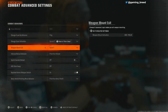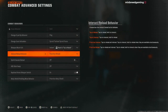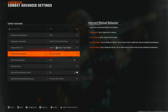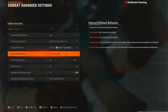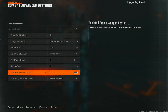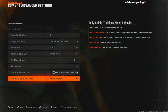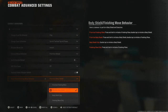Weapon mount exit set to instant — when you exit your mount onto a wall, as soon as you move it is instant with no delay. Interact and reload behavior: prioritize reload — I have this set to prioritize reload in multiplayer, but when I head over to Warzone I'll probably have it set to map to interact. Sprint cancels reload set to off. ADS swap off. Depleted ammo weapon switch on — when I run out of ammo I'll automatically switch to my secondary. Body finishing move behavior set to prioritize body shield.